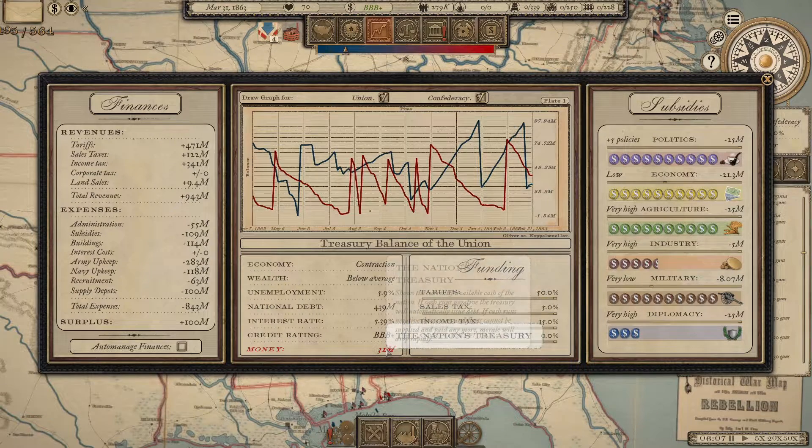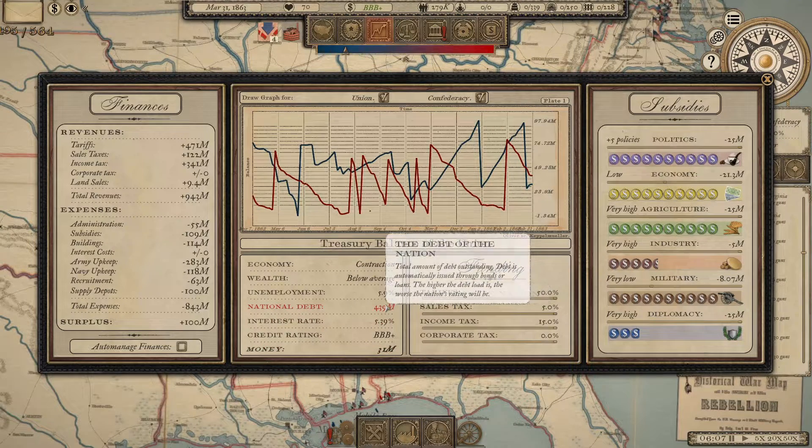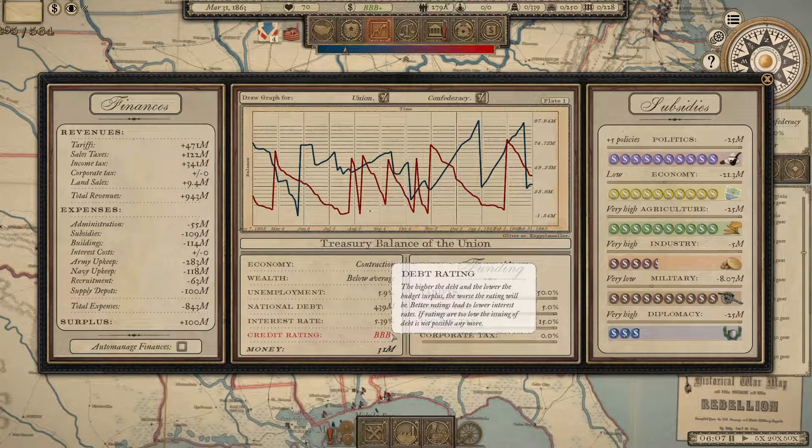The money on hand will also tell you something. Right now, if you have a positive surplus, money will gradually be put back into the treasury — this will increase until it's time to buy back bonds. Once that happens, your national debt decreases, and so all things being equal, you expect your credit rating to improve a little bit.